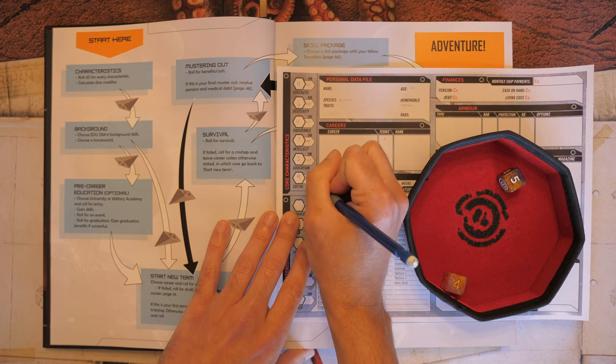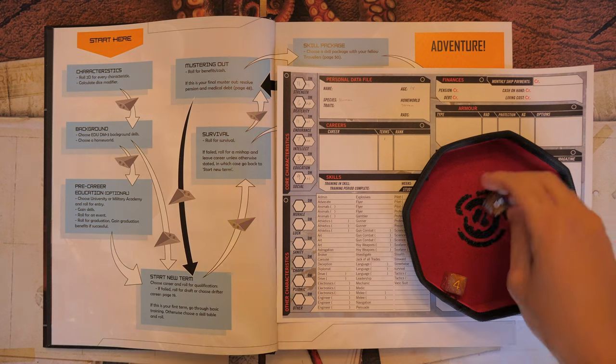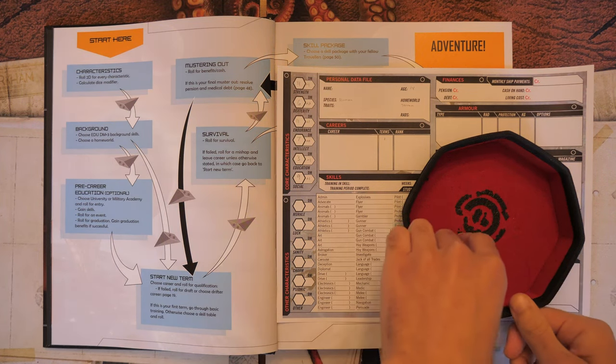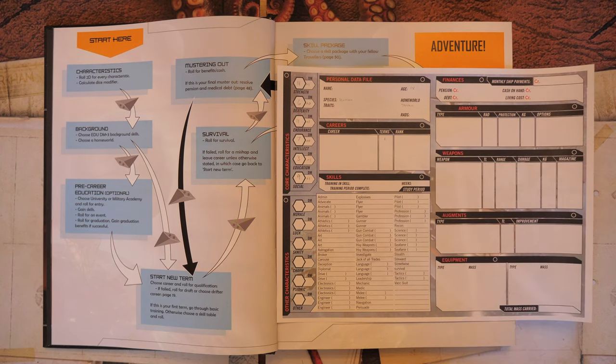Education is a 3, which gives us a -1 — so we're not that educated, and that's going to haunt us shortly. Social Standing is a 9, which is just below the threshold for automatic noble-class benefits — a Social of 10 would qualify straight away.